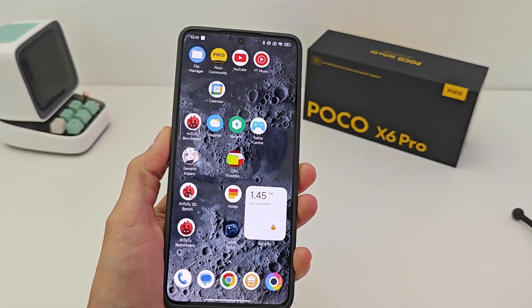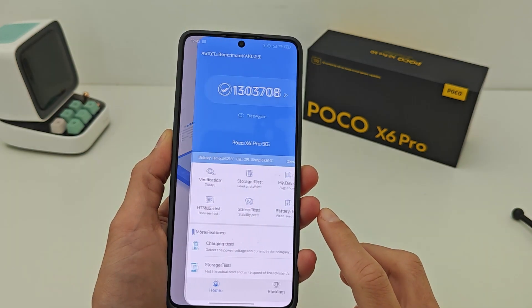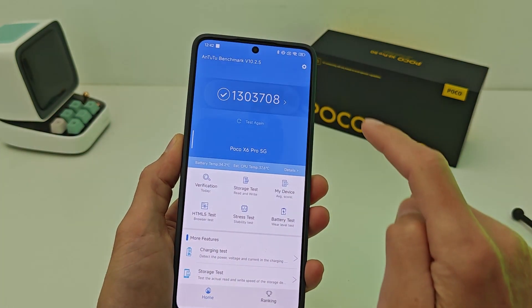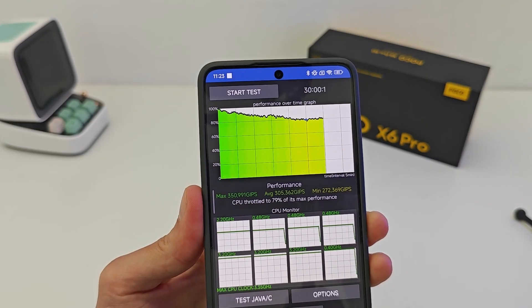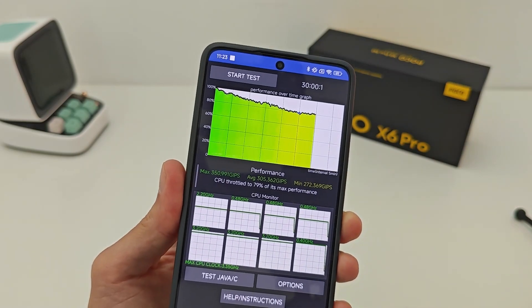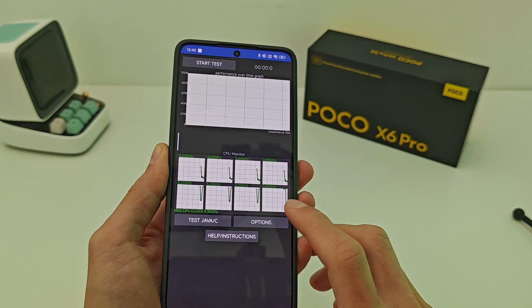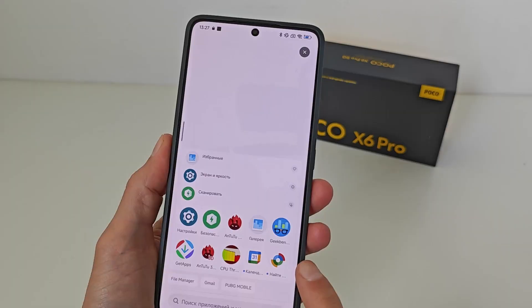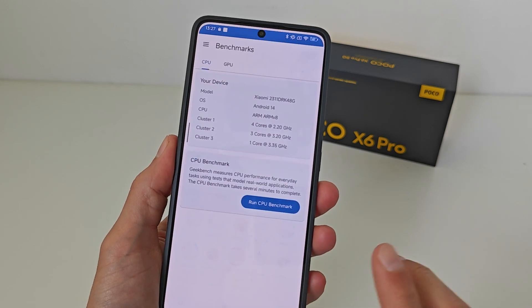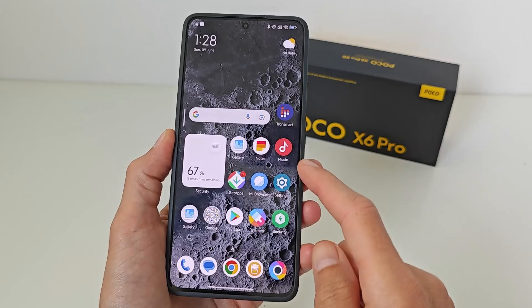This update also includes a performance test with one to two applications running. Checking temperature, battery temperature, and a throttling test — very good, no throttling. Max performance count is run. A throttling test option scores one hundred and thirteen. Testing the processor application Geekbench version six, with two security setting variants: Balanced first, then Maximum.